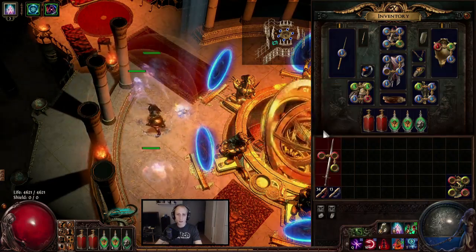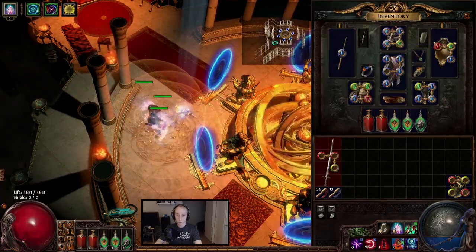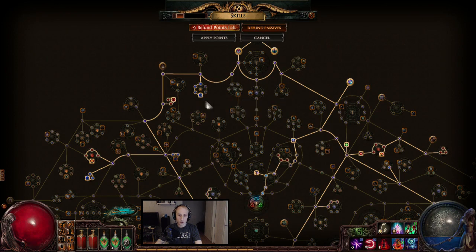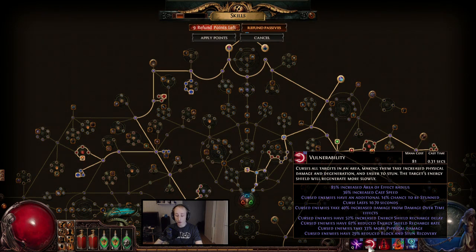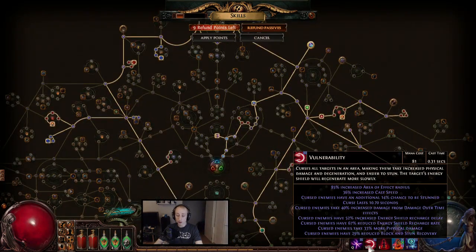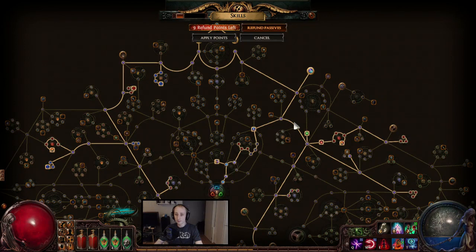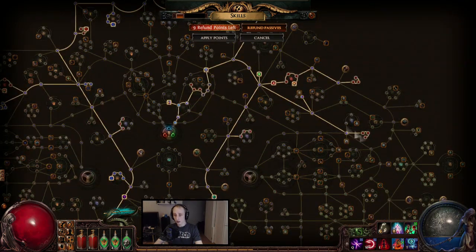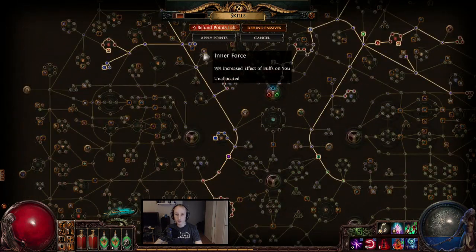The only thing that's really scary for my specters is Storm Herald, because I'm not using Increased Duration on them, so the bubbles go down for a little bit. My passives: I'm using plus-one Specter of course, Double Curse — Temp Chains to make it easier for my specters so they don't get hit as much, and Vulnerability for added physical damage. Vulnerability is also very good for Burning Miscreations so I need this curse for both specter types. Eldritch Battery so you can run multiple auras and still cast stuff. The rest is just life, reduced mana reservation, and aura effectiveness. Plus Zombie.